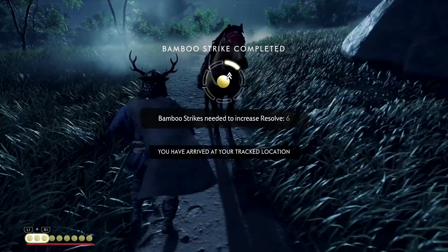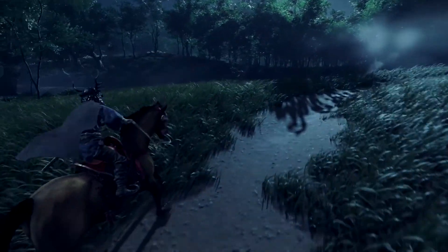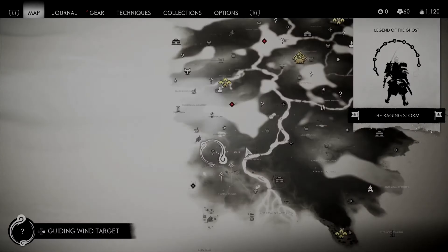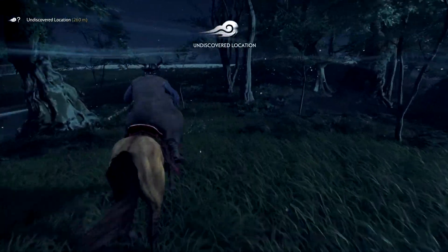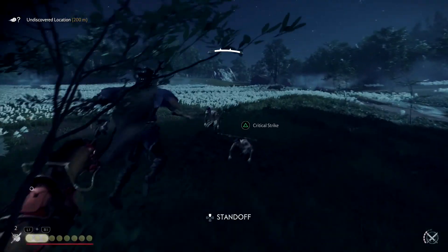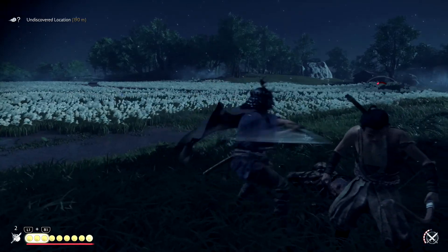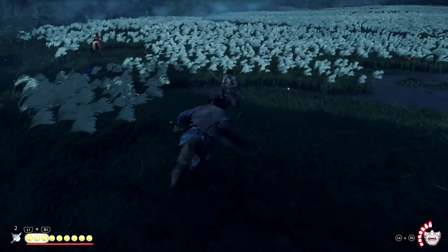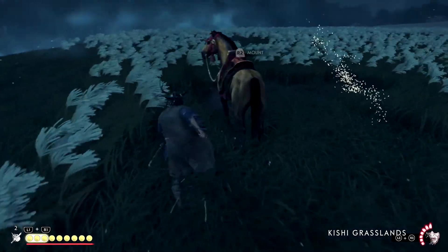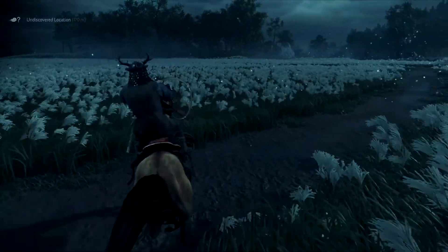With that one done, we might fast travel. To be honest I think it's probably quicker if we just ride that way. We should be able to go straight to it. Something's over there — we'll get a little bit of renown from this, so that'll be good. We got another poison dart.